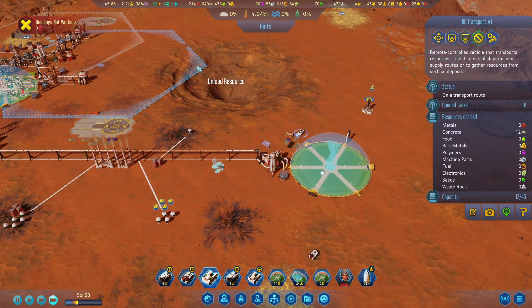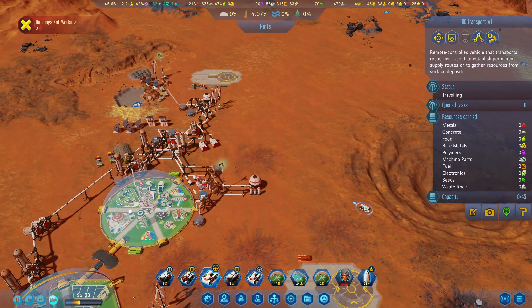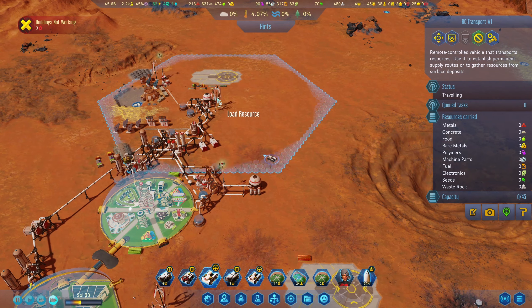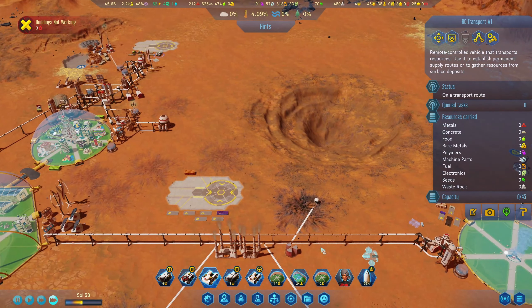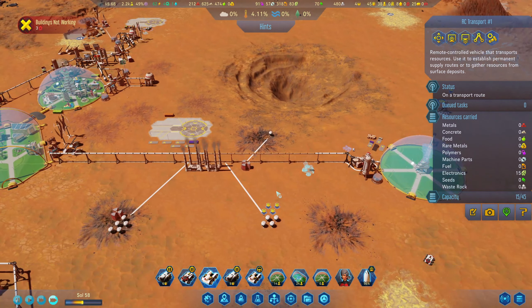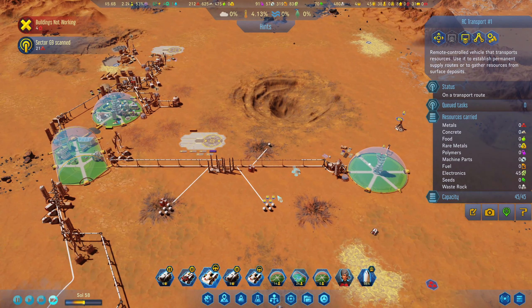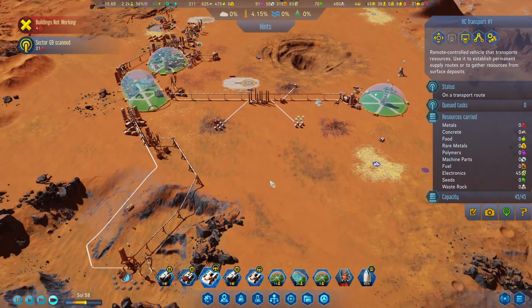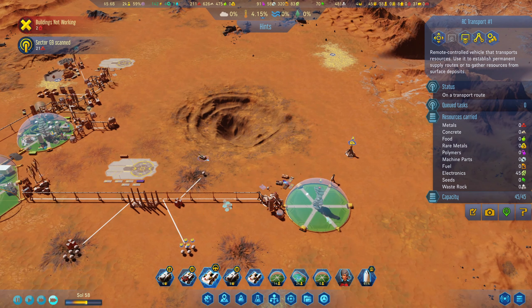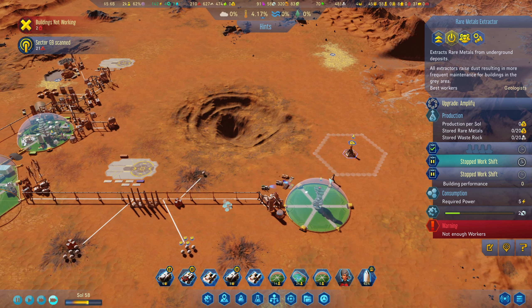I think that'll be all for this episode. But hold up — I done it wrong. Go there, electronics, and unload here. Good, we do have electronics in there. But yeah, hopefully you enjoyed this episode. We've managed to launch a new mission, improve our power, and got some more resources finished — plus this dome and the rare metal structure.